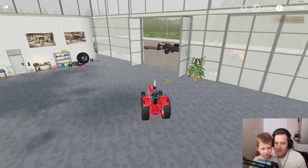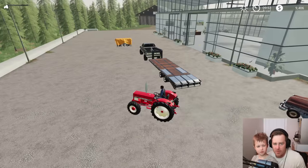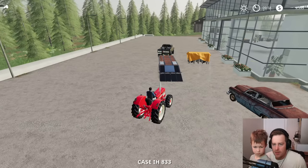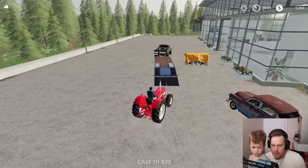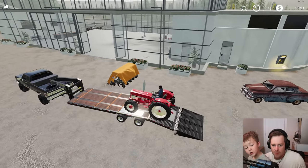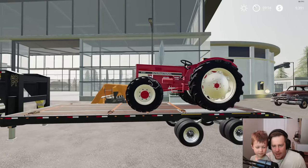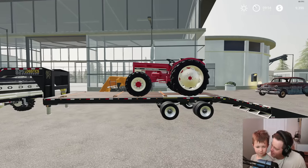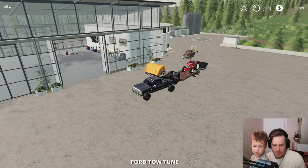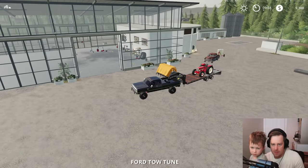We already have the truck here with the trailer too. The planter's not gonna fit on there so we'll have to bring a tractor over to drive it back, but we'll put the Case on here. I like this tractor — it kind of sits backwards a little bit with big front tires on it. Looks pretty cool. Let's take her home!